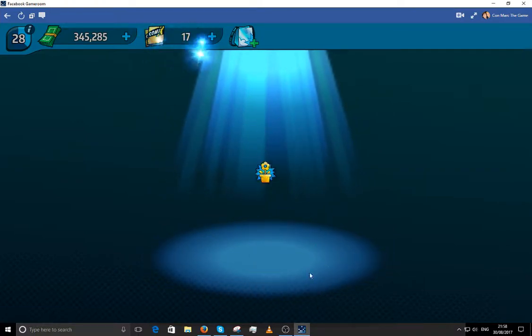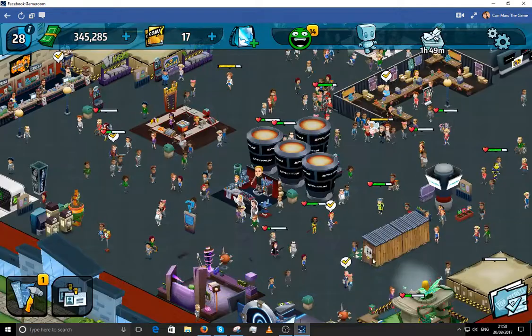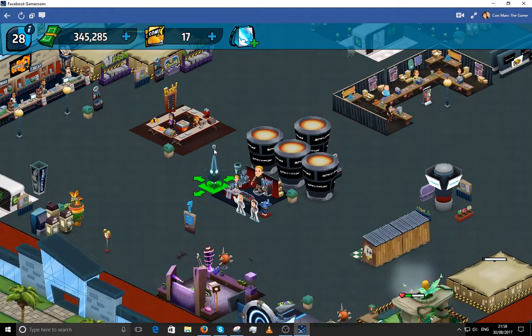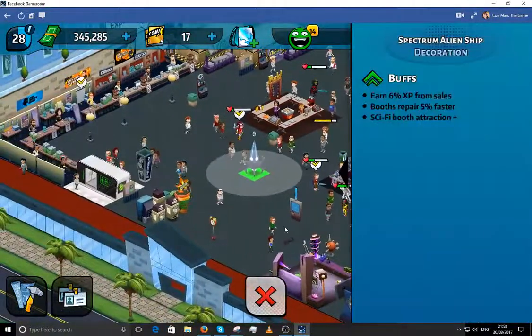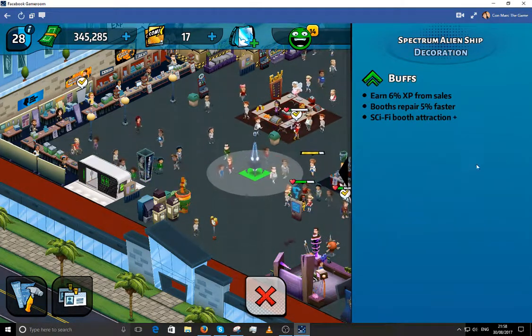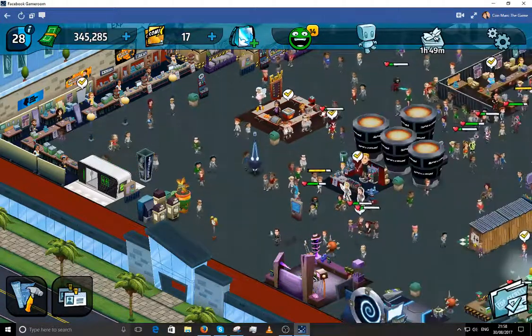I got a decor item as well — I don't have that one. Let's go have a look. Spin the wheel — one of those. No idea what this thing does, just going to stick it anywhere for now. It's a buff: earn 6% XP from sales, booths repair 5% faster, sci-fi booth attraction.